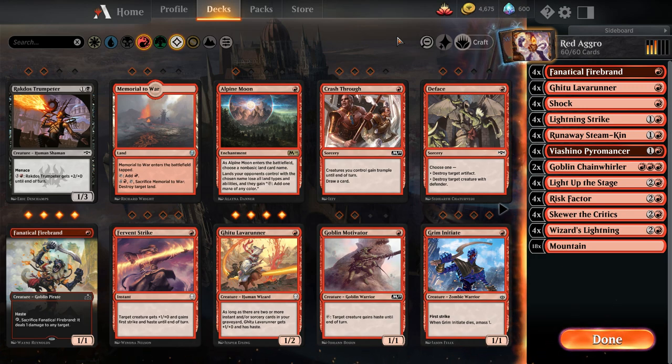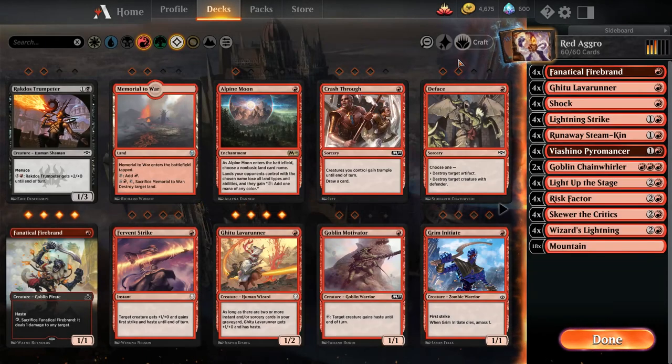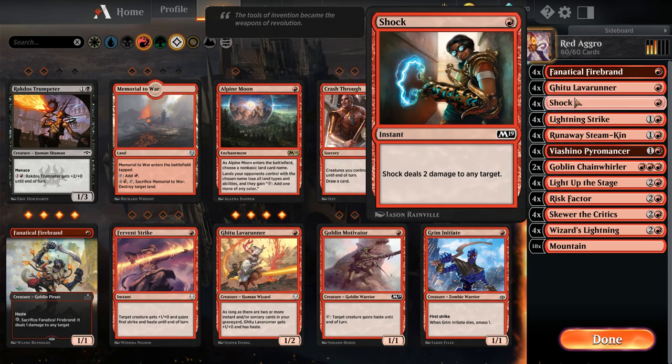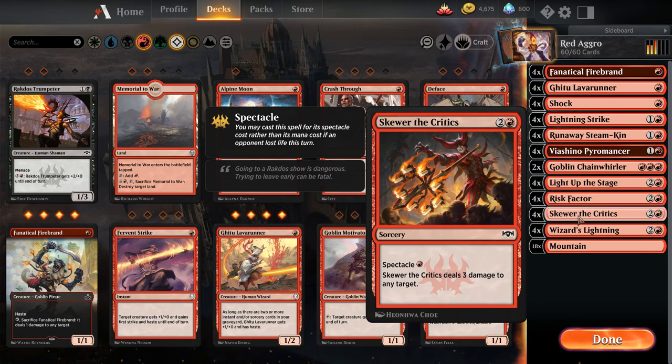So to start off, we've got all of these different permanent types: creature, planeswalker, instant, sorcery, enchantment, artifact, land. Now creature, planeswalker, enchantment, artifact, and land are permanent spells, meaning that once we put them onto the battlefield they remain there unless interacted with, destroyed, or sent back to your hand. The other ones, like Shock which is an instant, and Skewer the Critics which is a sorcery — these, as soon as they resolve, go into our graveyard. They don't stay on the battlefield, they just have that one activation and they're done.